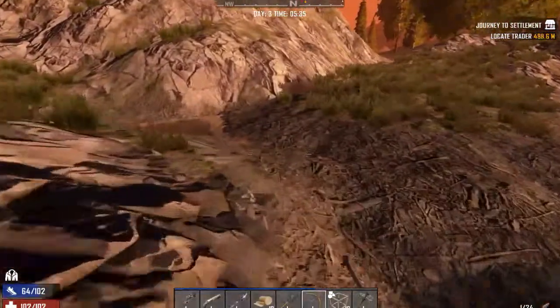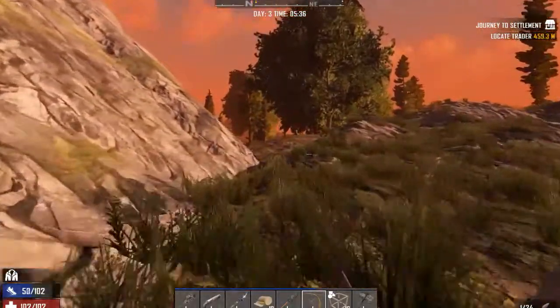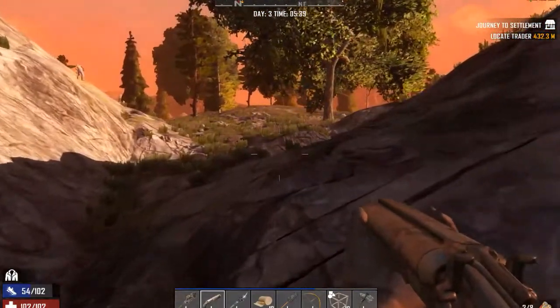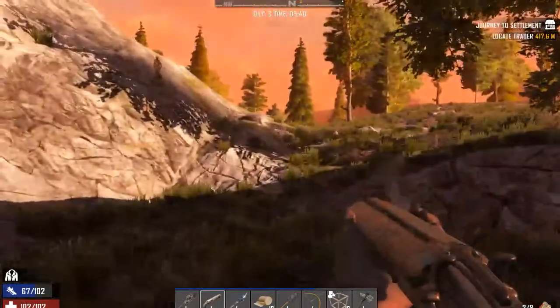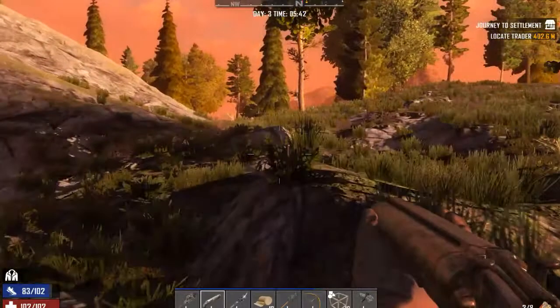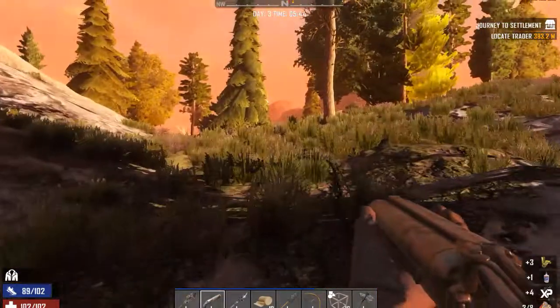Damn zombie — a water zombie! Is this like Waterworld with Kevin Costner or something? He's dead. Alright, got to go to the trader, and it's a long hike. Looks like we're going to cross into the desert biome a little bit. I'm not going to fight zombies along the way if I can help it — I just want to get to the trader, see what's available, get that point, and then try to find a base.